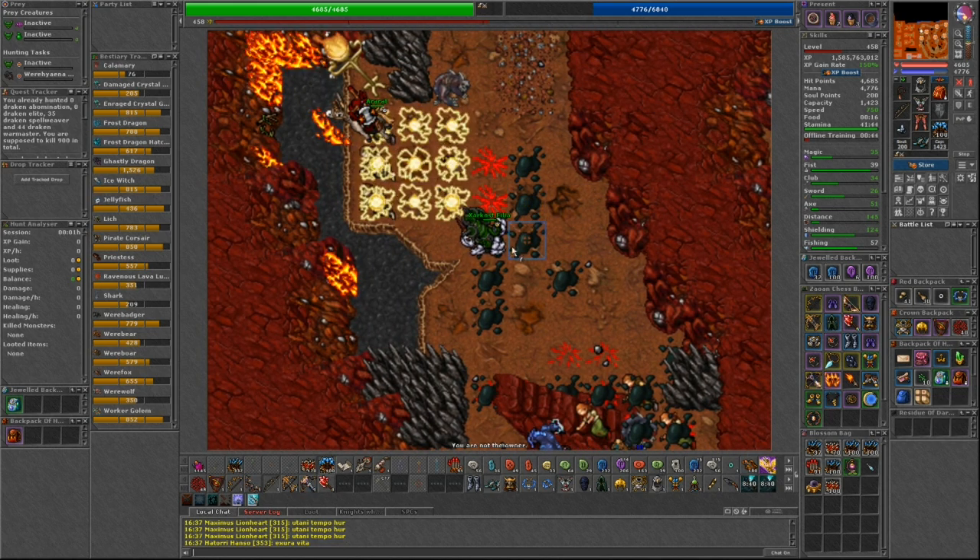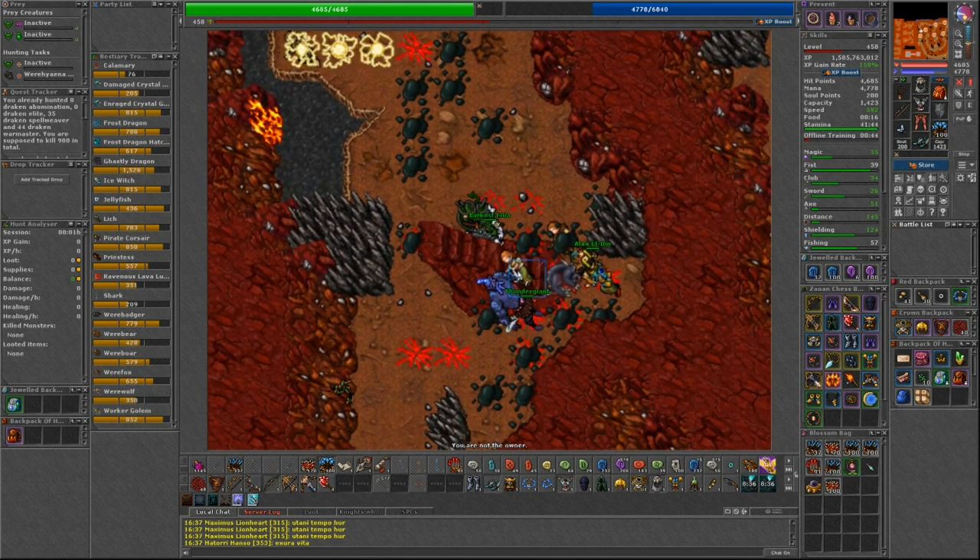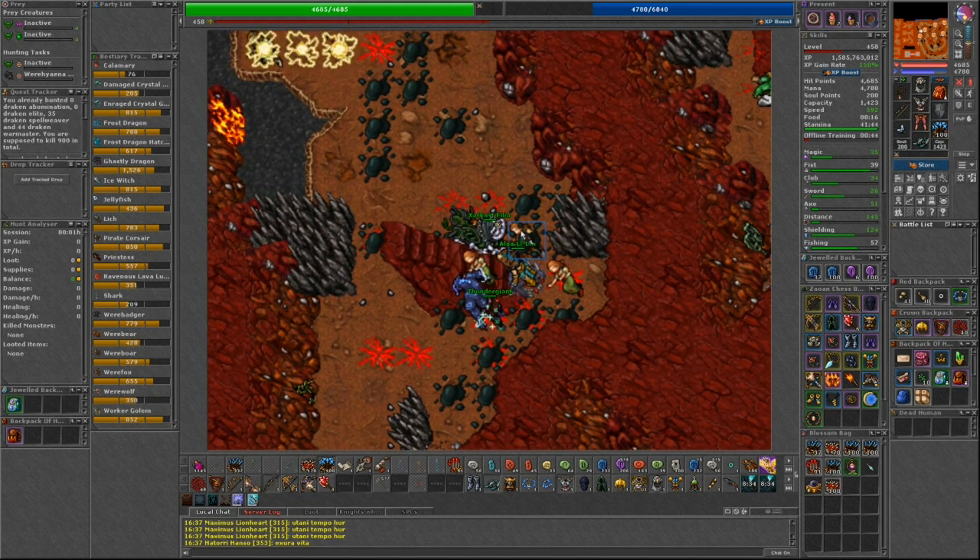There are a total of 10 creatures that only require 5 kills each to unlock. If you manage to unlock all of them, you will get 460 Charm Points total.